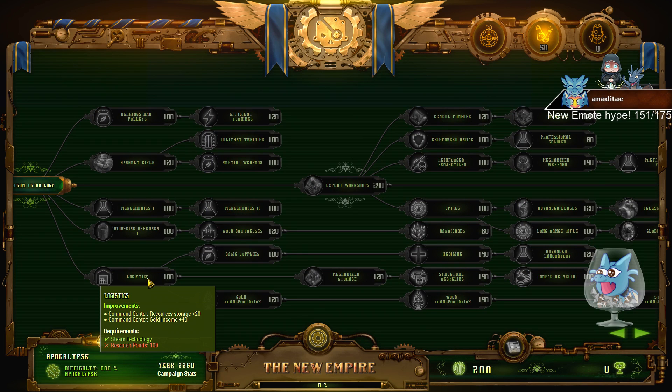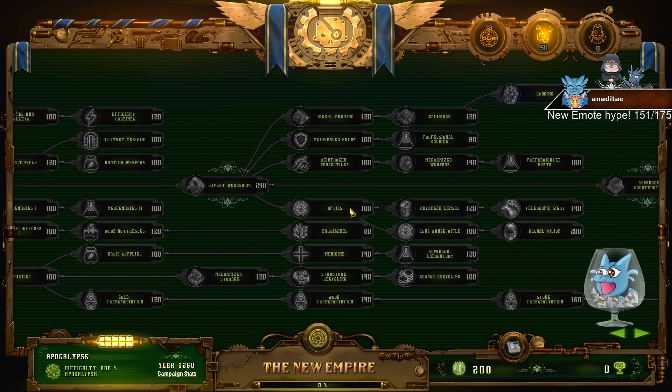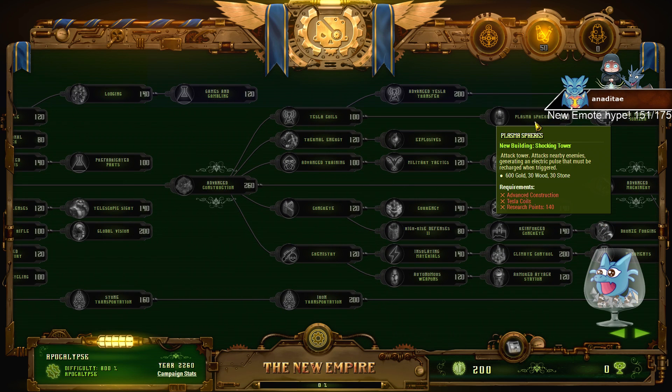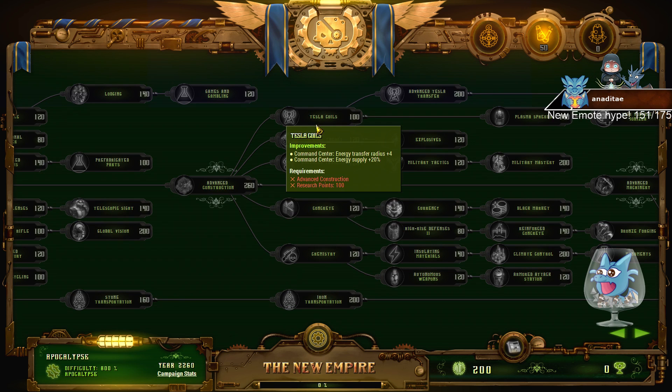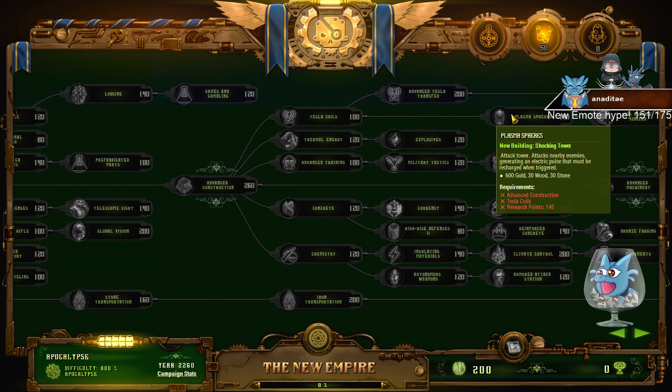After that you want to get logistics — it's pretty huge. I would only get the logistics at the start, nothing else like the train. You can consider that. Getting the stone workshop mainly, then the tesla coils, and then the shocking tower is really good. You need the shocking tower, especially on higher difficulties — you will need it fairly badly. It is super important.